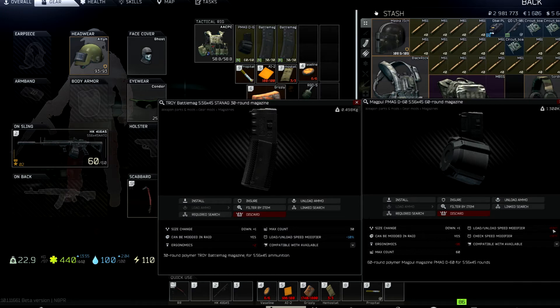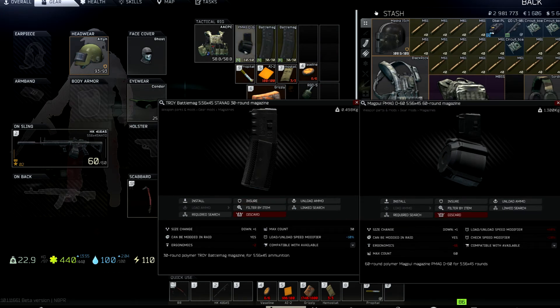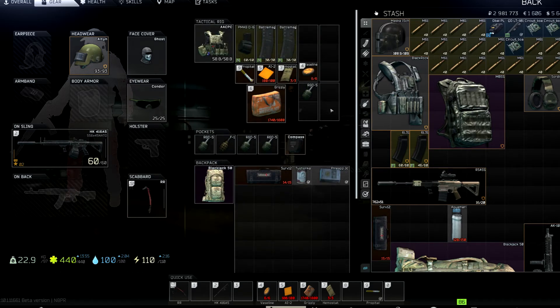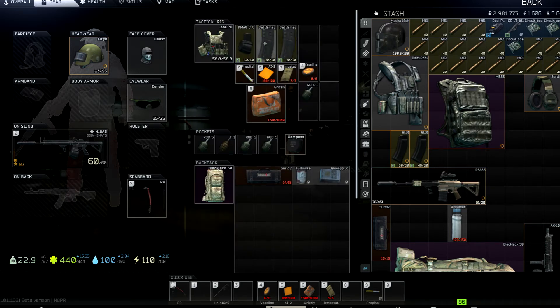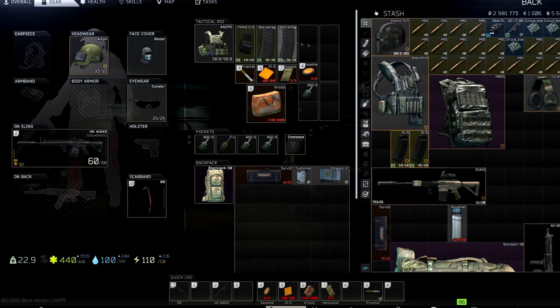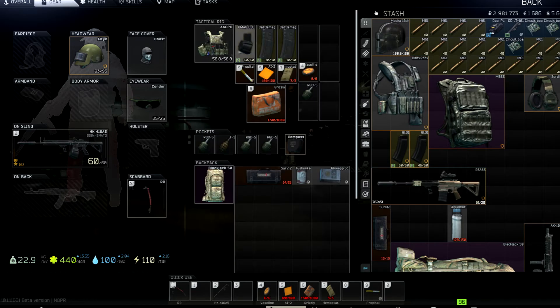The silver 60-rounders have a plus 60% load/unload modifier, making them near impossible to repack. I go into raid prepared to drop those on empty and get them back through insurance. The two 30-rounders are what the extra ammo stack is for — to repack quickly on the go and prepare to head to extraction.